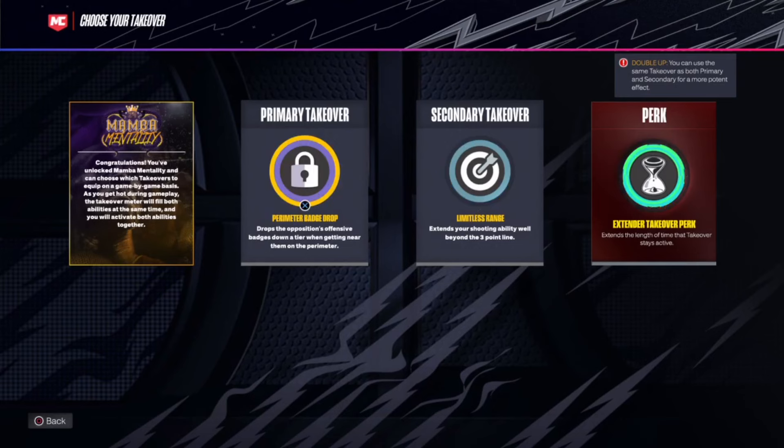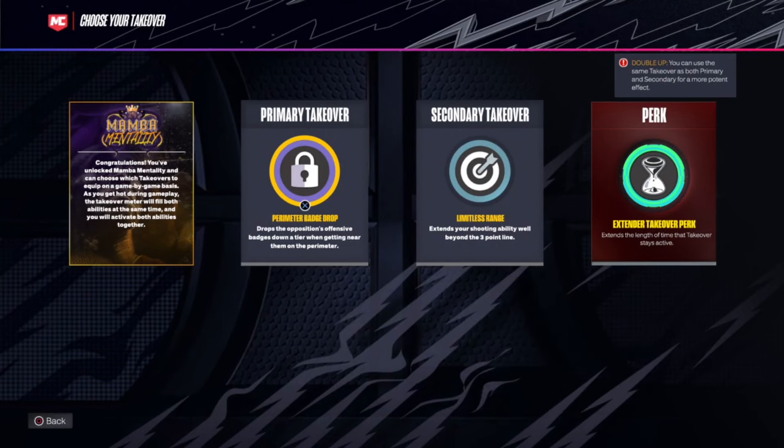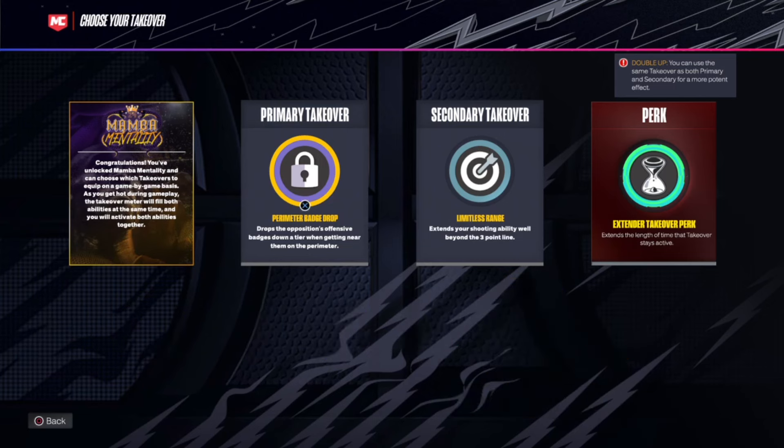For the perk badges, I use Perimeter Badge Drop. This badge right here, I feel like it's the best defensive takeover badge in my opinion because you can drop a player's badges in all his categories — who doesn't want to do that?